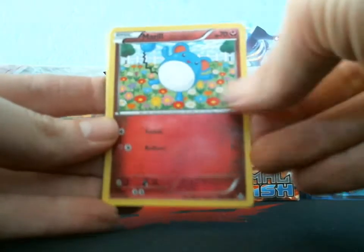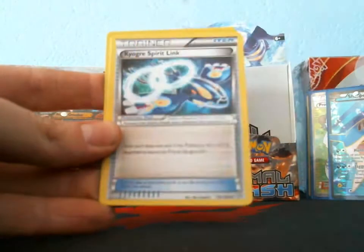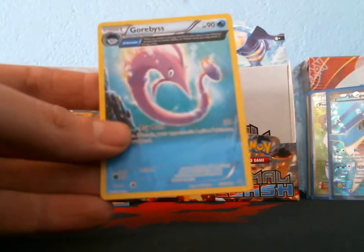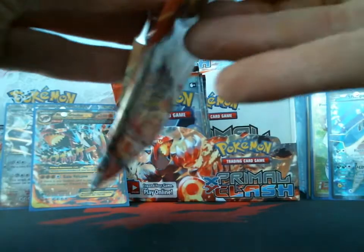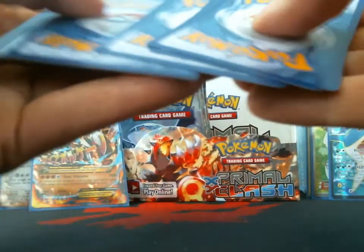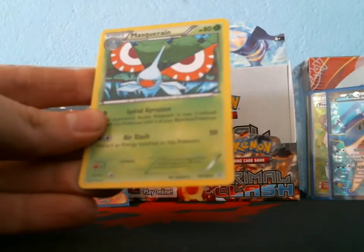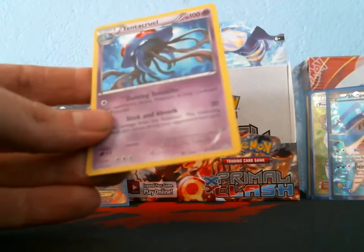I got a Merill, Surskit, Corphish, Horsea, Trapinch, Camerupt Spirit Link, Kakuna, Escape Rope, reverse Gorebyss, and my rare is a Gorebyss — which I believe we've already pulled. Next pack: Treecko, Vulpix, Rhyhorn, Volbeat, Spheal, Escape Rope, Masquerain — trying to separate my cards — Repeat Ball, Lombre reverse, and a Tentacruel.